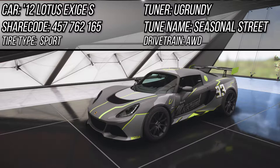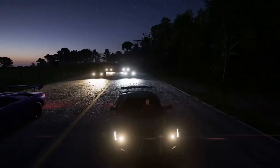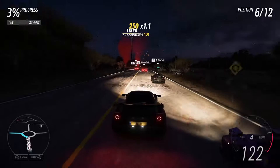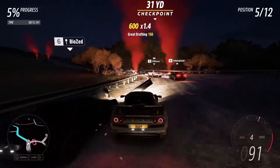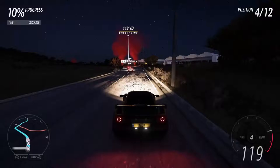Now we're jumping into the next car: the 2012 Lotus Exige S. The share code for the tune, along with the tuner's name and tune name, will be up on screen now. This thing has done well for us on dirt racing, which it's not really made for, so it should do even better on the road. Here we go — Buscadero is our next race. We've used this Lotus plenty of times in seasonal championships off-road, so I imagine it's going to be pretty good in its proper environment.